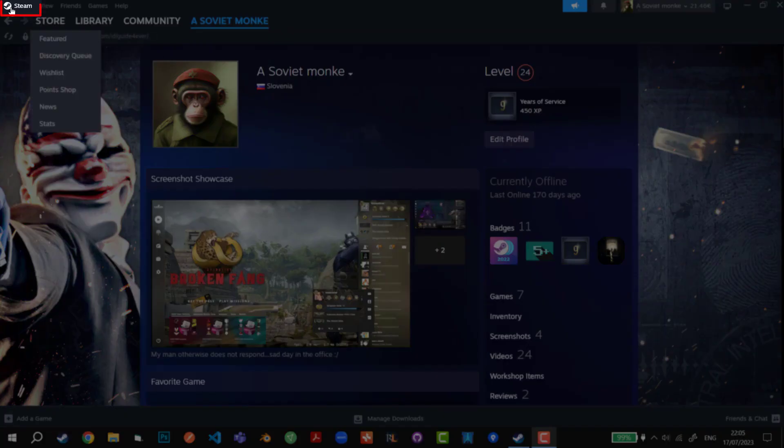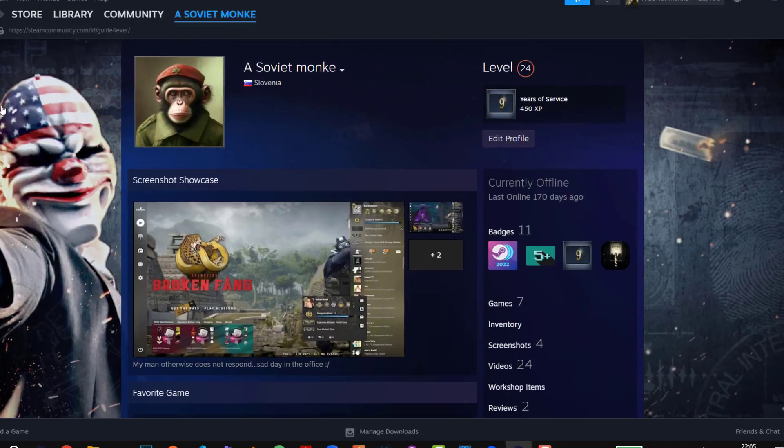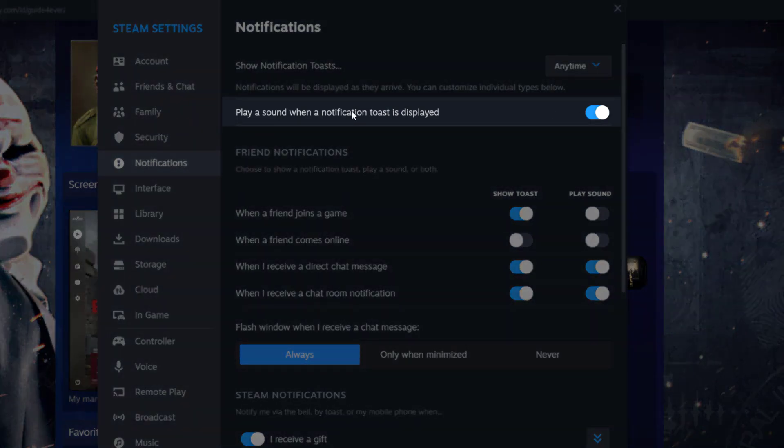So first of all, we're going to go to the top left corner right here where we have Steam, then we're going to click on it and we're going to go to Settings. From this point on, we're going to go to Notifications right here on the left side, and at the top we see 'Play sound when notification toast is displayed.'